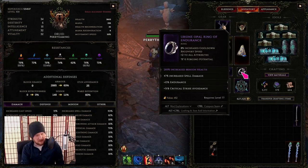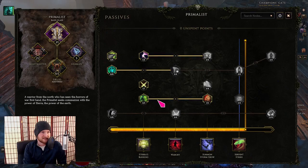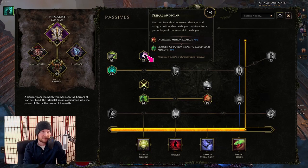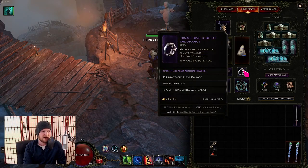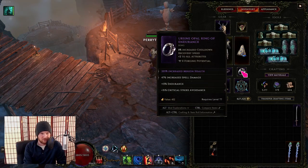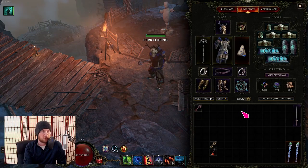I recommend having at least one good minion health affix somewhere on your gear — tier 6 or tier 7. You don't need two; I have two by accident. At low levels, you can use Hunter's Emanation for a tiny bit of health for your minion. It doesn't scale particularly well, but it's fine. At medium levels, there are relics that give a little potion health to your minions — not great but okay. Really, you just need enough minion health so your Spriggan can survive the big pack of enemies you're about to dive into.